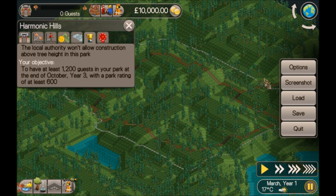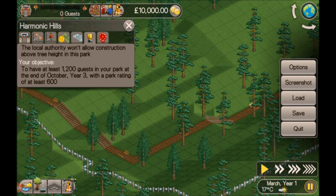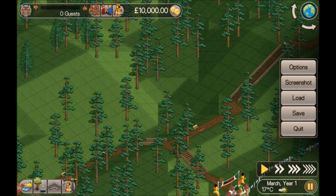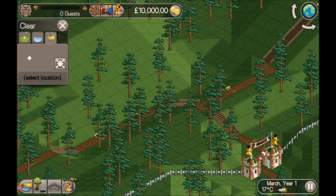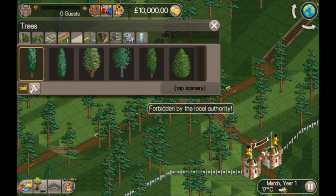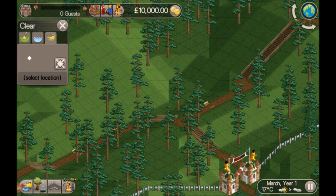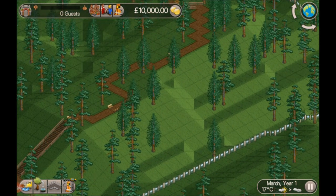We've got a medium-sized park with the path already laid out. I don't like the way the bench is already down, so I'm going to go over the path to get rid of the benches. We're not allowed to go over tree height, and that also means we can't get rid of the trees either. We can't terraform either, so no going underground unless there's a cliff edge or a vertical face we can use — but I can't see any.